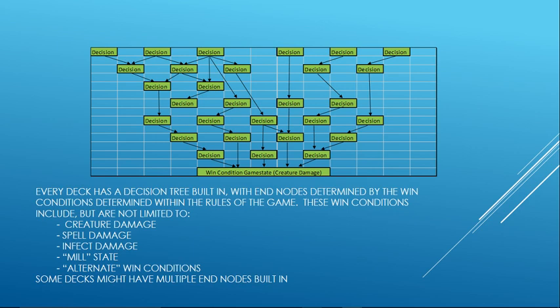Every competitive deck has a decision tree built into it. It has a specific win condition built into it, usually through creature damage — enough creature damage has been accrued so that the final node sets the game state where the opponent has zero life points left. But that's not the only final node possible. There's also spell damage, infect damage, or the mill state where the opponent is out of cards and has to draw.